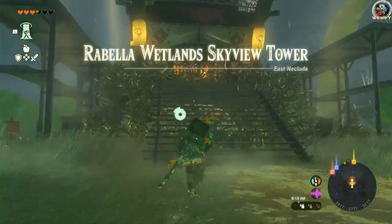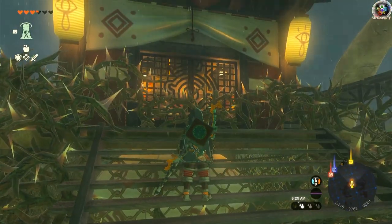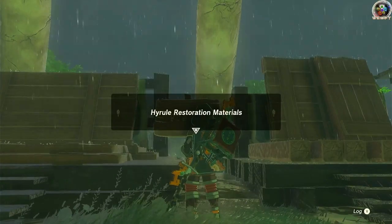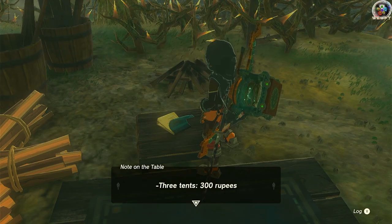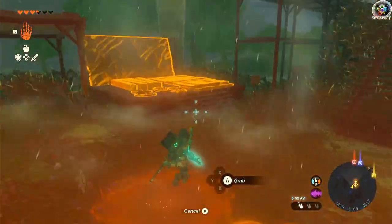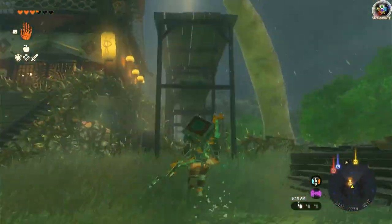Finding more things up here. Jump over — Rubella Wetland Sky Blue Tower. Take an item. Try to burn it — nope, that doesn't work. Come over here. Notes, more notes — we don't care about that. Grab the firewood, come back up.